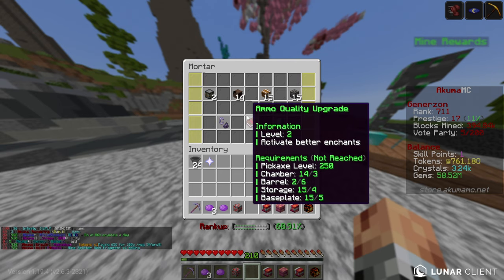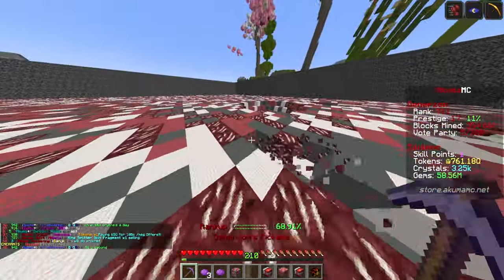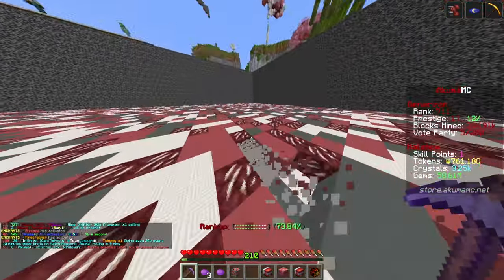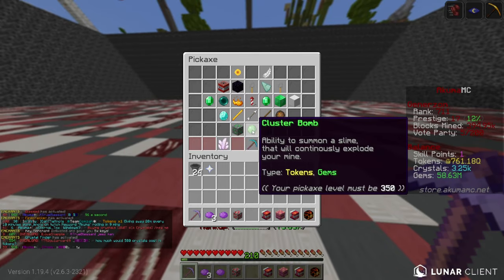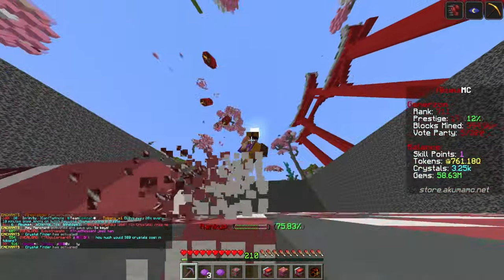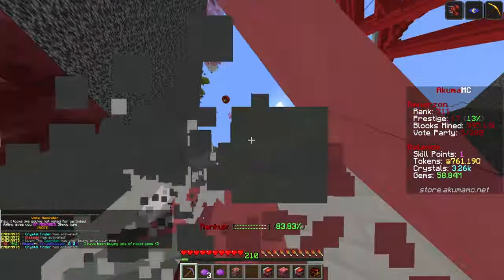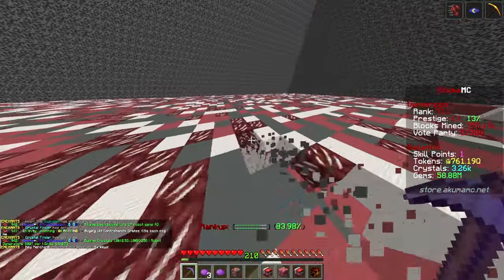Essentially that is what I can upgrade. We should theoretically get better enchants now because it was starting to proc things like Wild Wither last episode. So hopefully now when it does go off, it's going to start procing things we don't even have yet — things like Clusterbond, things like Zeus. If we can proc those when it goes off, that'll be great. While I'm mining today I'll watch out for that mortar going off.